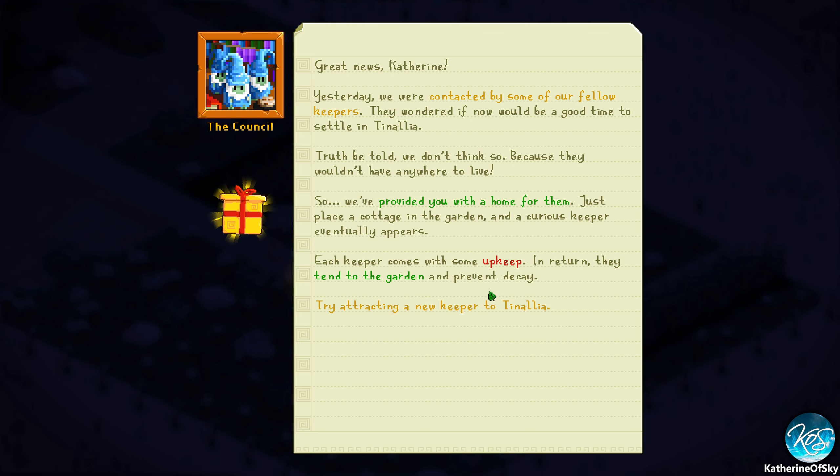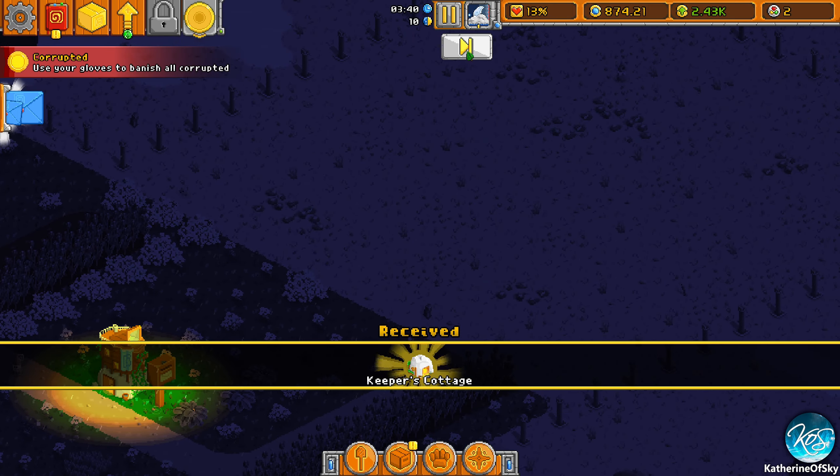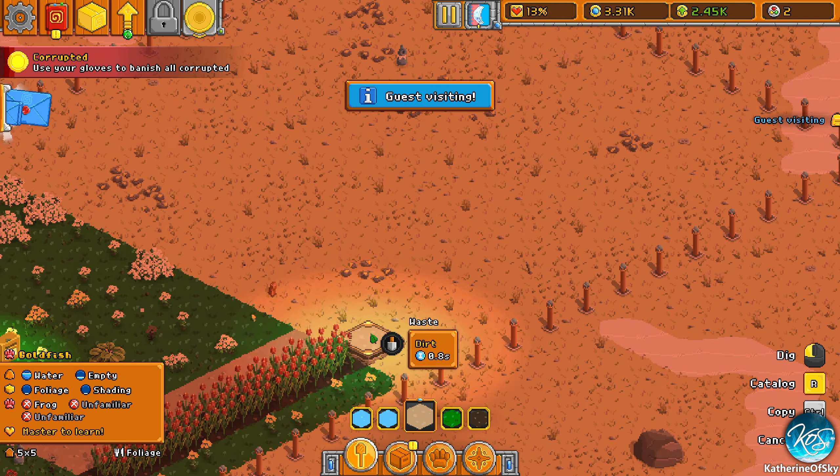They want to settle more keepers in Tenalia. Each gardener comes with upkeep but they also tend the garden to prevent decay — that's kind of important. We got a Keeper's Cottage. Let's go to the morning so we can actually see what we're doing. Let's do dirt paths.